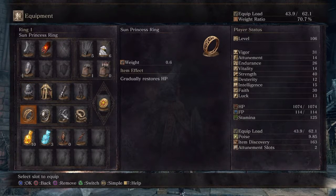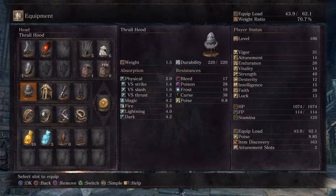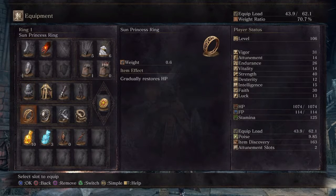The reason we equip the Sun Princess Ring is because it negates the effects of the Symbol of Avarice. The Symbol of Avarice drains your HP over time, and the Sun Princess Ring negates it — just a little, not completely, so be aware of that.